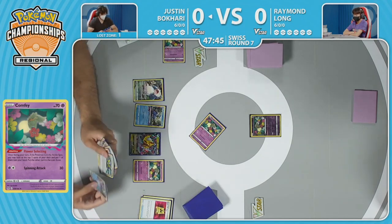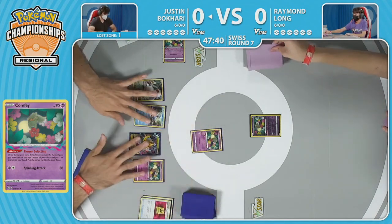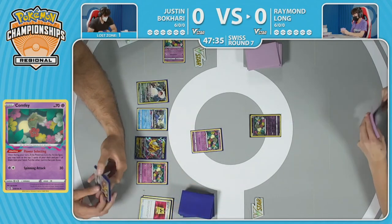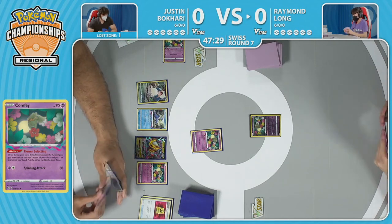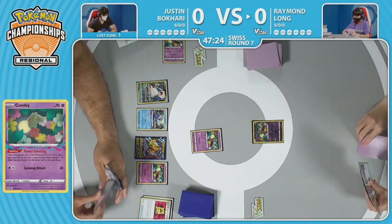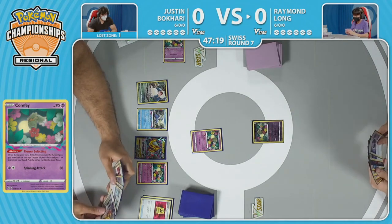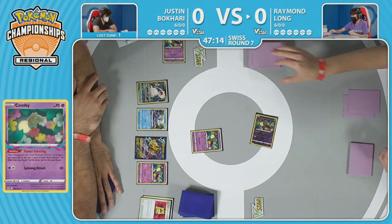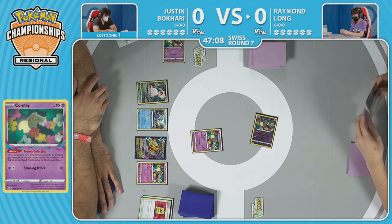Snorlax does require three energy to do 180 damage, but with cards like Mirage Gate you're able to charge it up pretty easily as long as you have seven cards or more in the Lost Zone. The first one off that Flower Selecting is a Comfey — never like losing one early, but cards in the Lost Zone are good. Justin doesn't want to overextend just yet or play any additional cards to make use of multiple Flower Selectings, going to pass the turn and see what Raymond's working with.